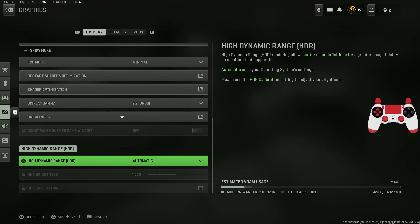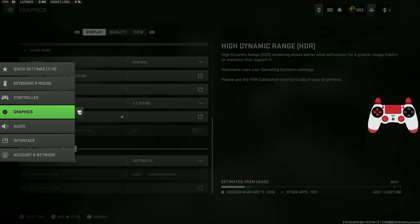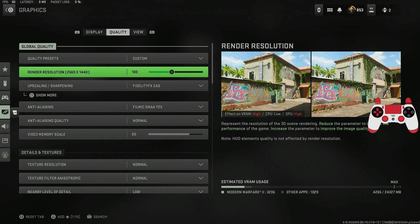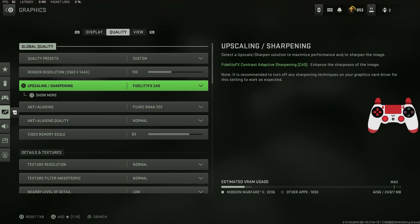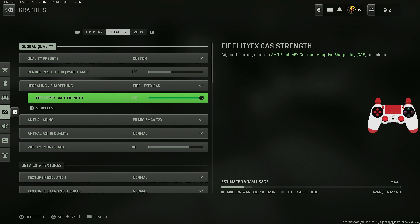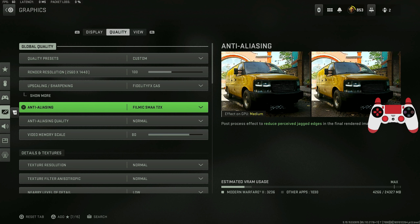They added HDR, which is a new setting this season. For graphics quality, the render resolution is set to 100. If you play on 1080p, still set it to 100 — lowering it just reduces the actual scene quality. The upscale and FilmicSmAA FX are also set to 100, which makes the game look more crisp and sharp.